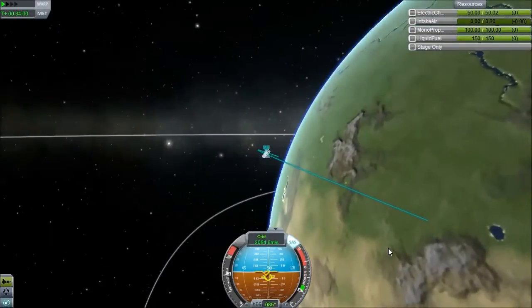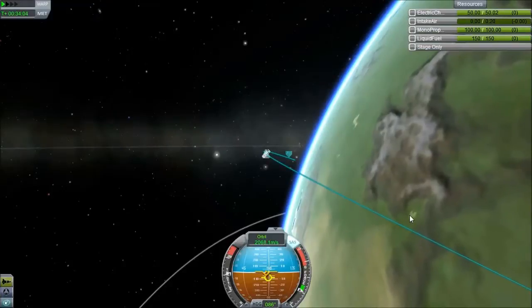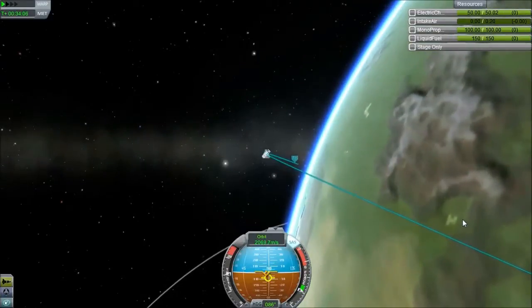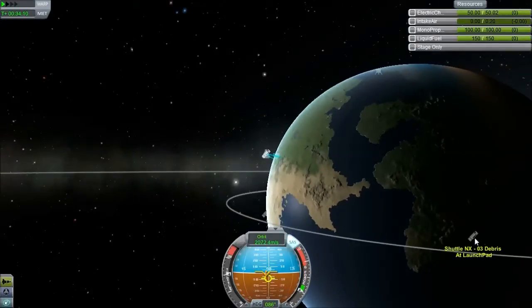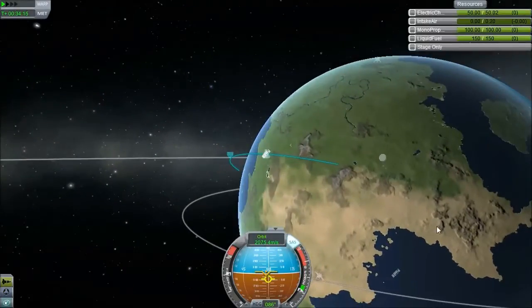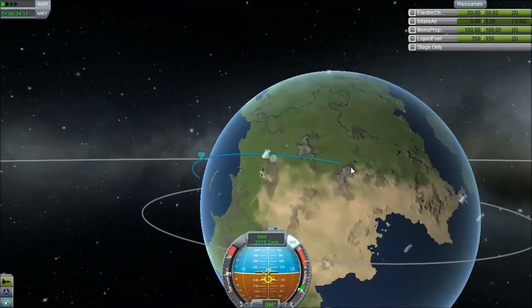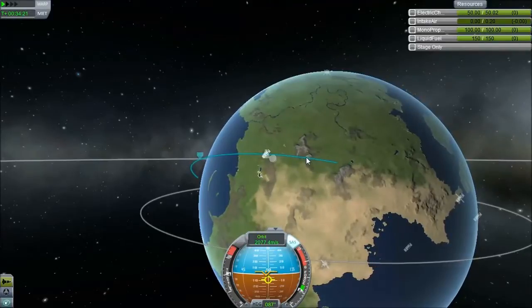I'm going to the second Kerbal Space Center. On the map it's almost like an H shape. If you want to find it, you'll see there are two mountain ranges with snow on their peaks — the second one is the one we want to go to.